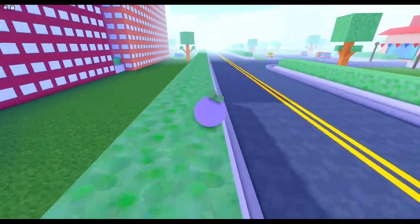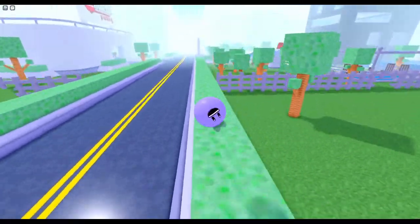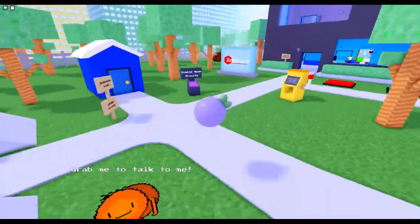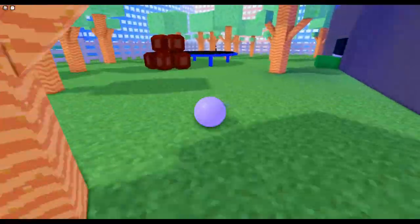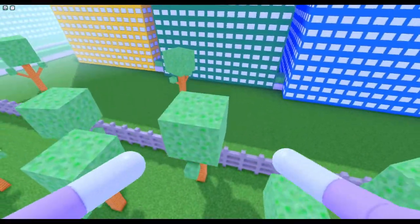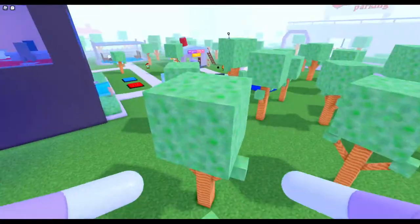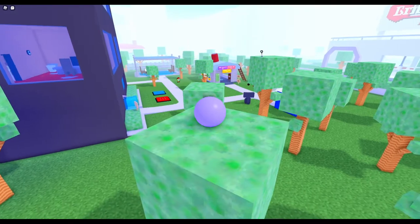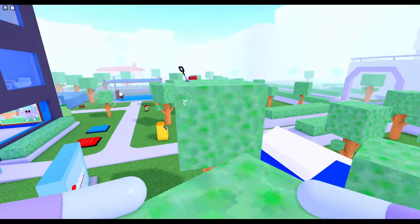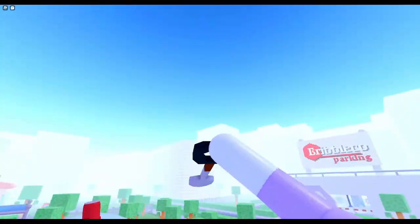To dig it up, go to the skyscraper and to the left you'll see a trampoline. You need to parkour along the trees to get to the shovel. Some trees you may need to roll onto to reach the next one, but right up there will be a shovel — that's how you dig it up.